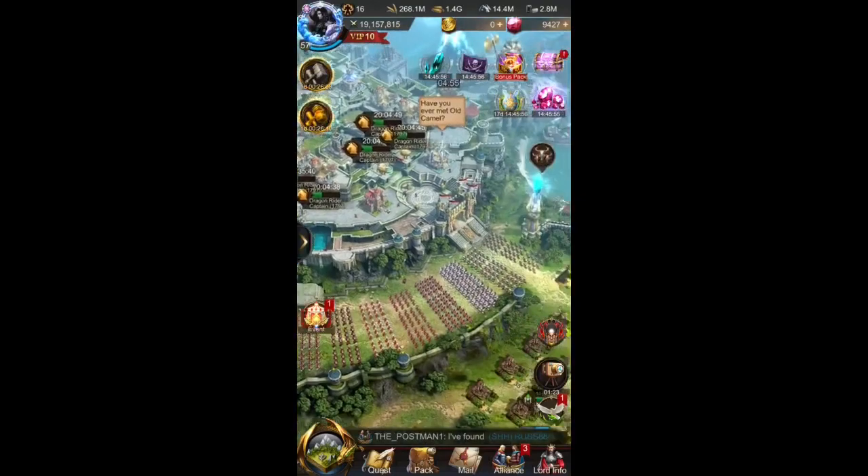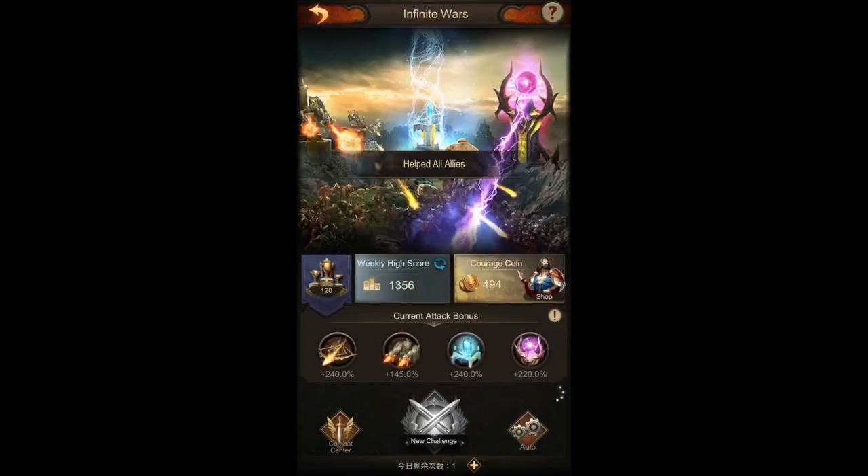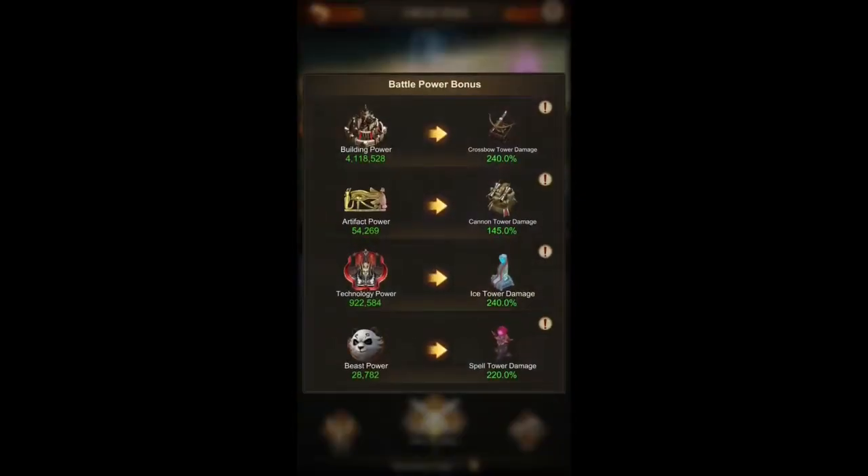Now when we go back in and check what our Spell Tower damage is looking like, it's at 220% and the Beast Power increased as well. So make sure that you switch your Beast skills in case they are not the highest that you have at the moment, so that you get the maximum out of your Spell Towers, unless they are already maxed out — in which case it's not going to make any difference.